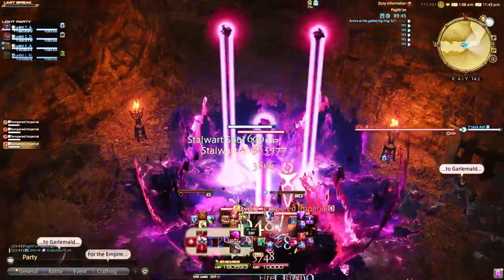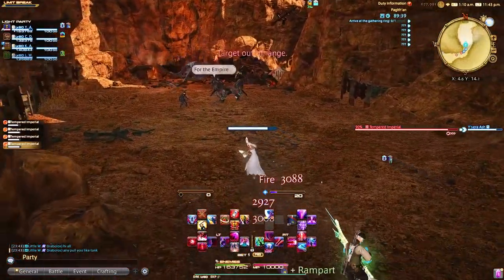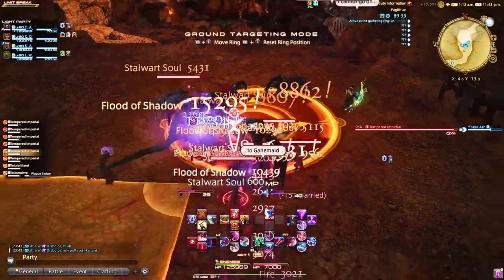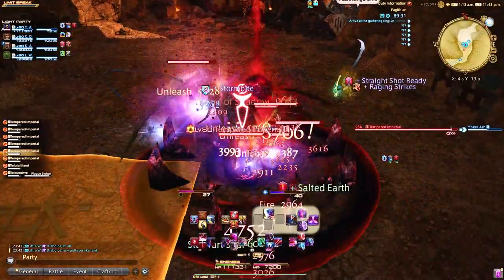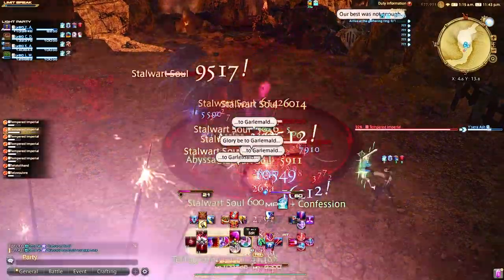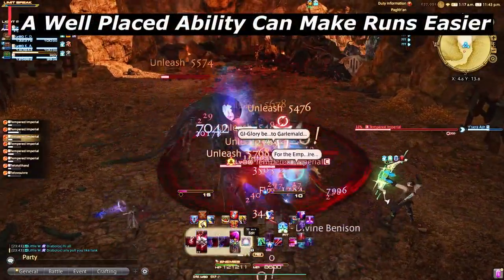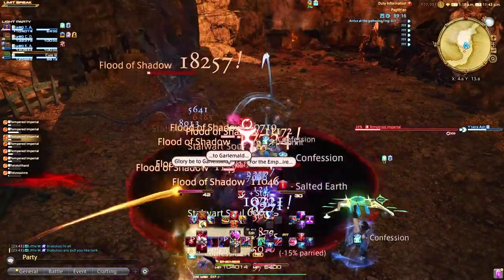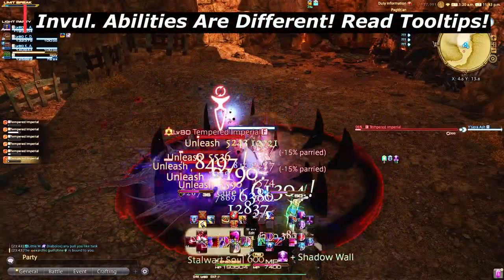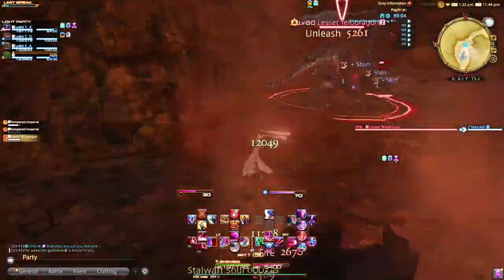Temporary invulnerability is another ability all tanks share — this is the oh-crap button. When used correctly, you can potentially mitigate huge tank busters. Be aware that some tank busters are not meant to be mitigated, so if you still take damage, there was nothing you could have done anyway. This is also great when you pull huge trash mobs and want to make it easier on a newer healer. Be aware that these abilities work differently as they have slightly different tooltips, and it's good to add a macro to ping your healer so they know you've used your invulnerability.